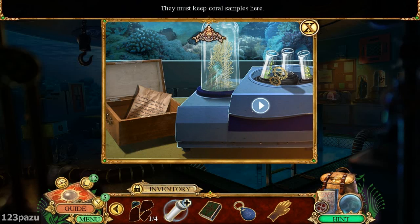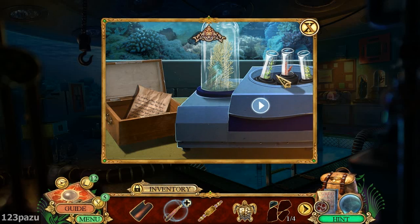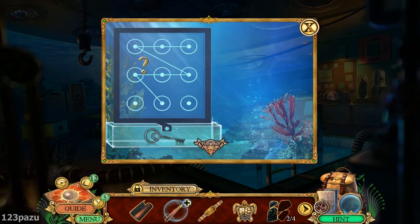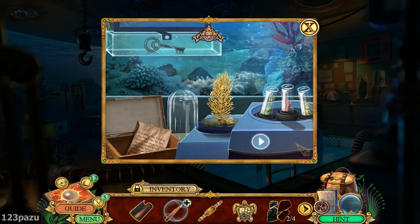They must keep coral samples here. Press play. A shell piece - number two. This is one of the most advanced logs I've ever seen. Is it even a log? I can't tell. What do I do? There's no hotspot here whatsoever. Strange.